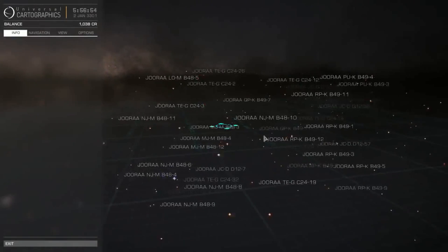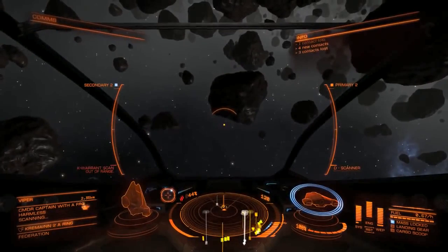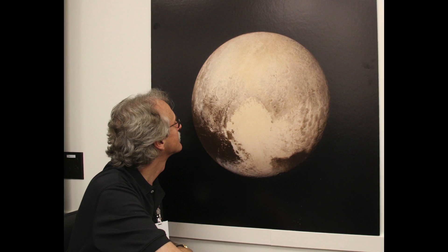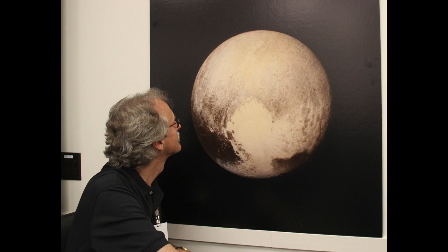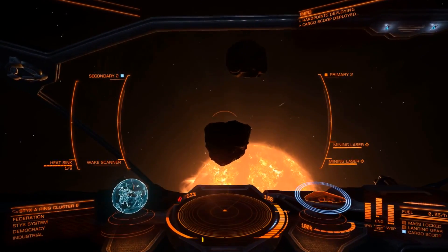But the problem with making a space simulator based on the real Milky Way is you have to do some guesstimating on what planets and floating alien feces look like up close. Because any educated person knows that Hubble can only look so far. And as NASA learns more about the heavens and updates its data and photos, Elite Dangerous has to be updated to maintain its space accuracy.